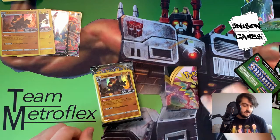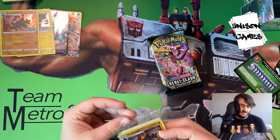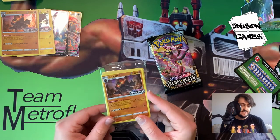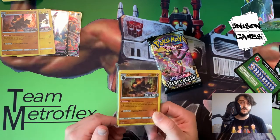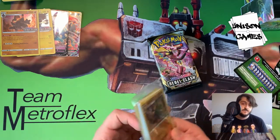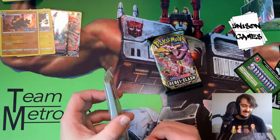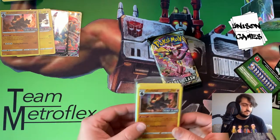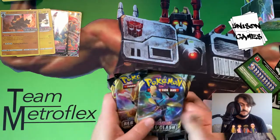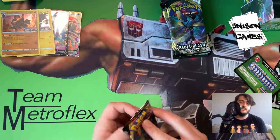Third box pulls another Coalossal promo. Since I already have one set aside for prize support, I'm actually going to leave this evolutions pack sealed. I use sealed evolutions packs as prize support at Unison Games for free or low-entry events — they're a decent amount of cards to give out for a free tournament first place. We'll still crack the four Rebel Clash packs though.